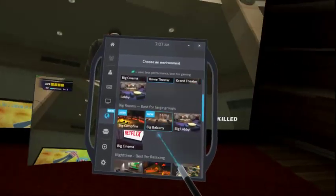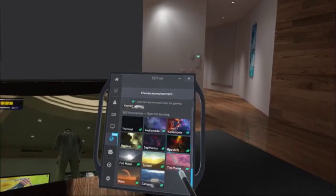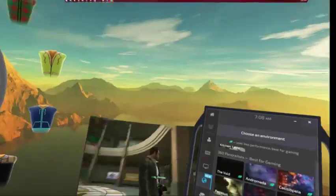You end up mostly just using the default living room — available in daytime and nighttime — which works pretty well. The other environments you end up using for gaming are things like Andromeda and the ones down here, just because there are no 3D models running in the background.